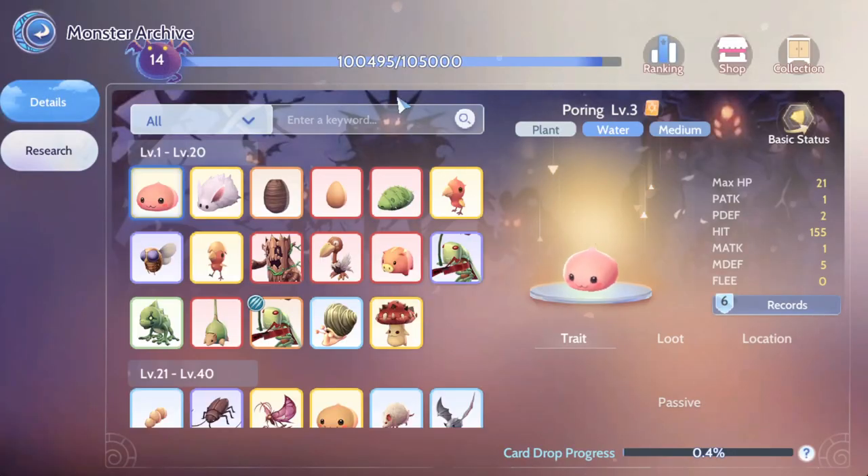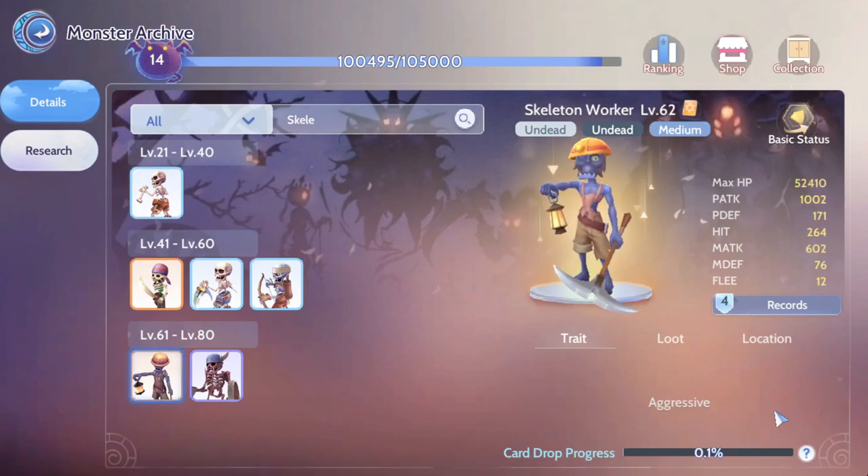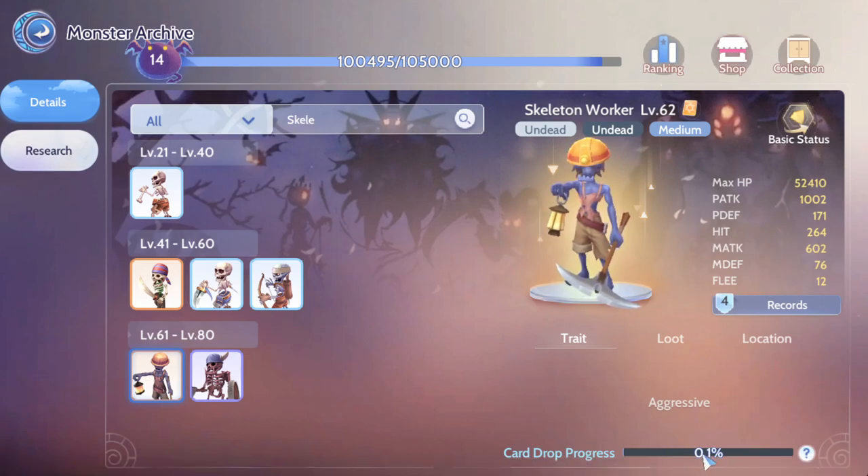But you have a chance to get it from a mob drop, which is what I did. If you click into the monster archive for scaly, I haven't hit the pity yet because I just started farming scaly worker since yesterday. I got it at around five percent — so I'm kind of lucky I got it that early.